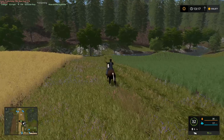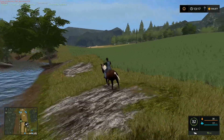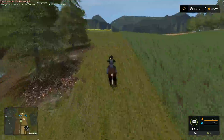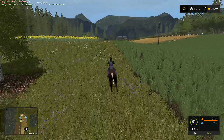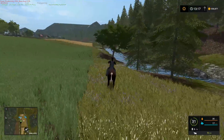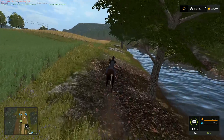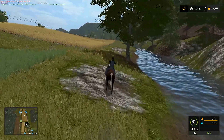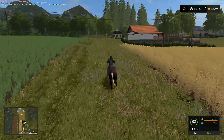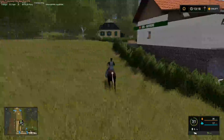I used this one a bit in the Estancia Lapacho map, but galloping around on a pony seems to fit really well with this particular map. I'll point out that I am not a horse person at all — horses can tell right away just by looking at you if you have any affinity with them. I have zero affinity with horses in any way, shape or form and they know this immediately. The horses like me about as much as I like them, which isn't a great deal.